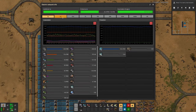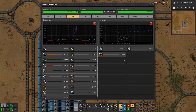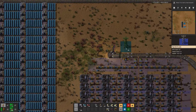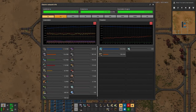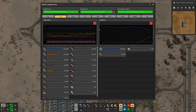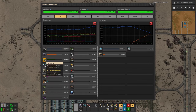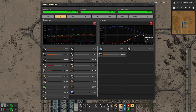With this solar panel array up here we should have enough power to at least get us through the day without steam power; night might be a bit tricky but we will see. Now it's time to hook this up. Looking at the power we can see it's going up — miners are going up, the fast inserters are going up, and of course the electric furnaces.